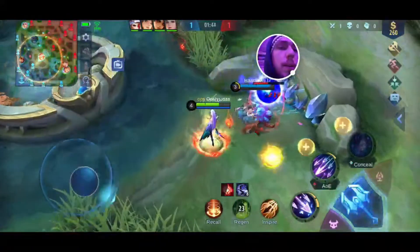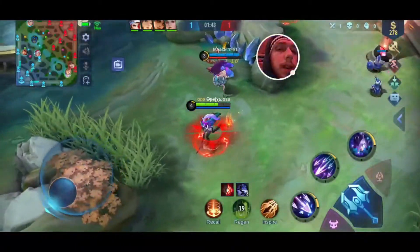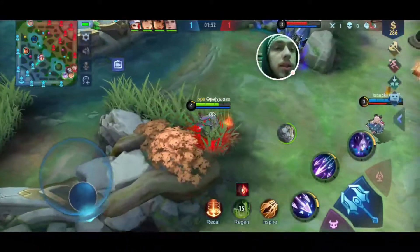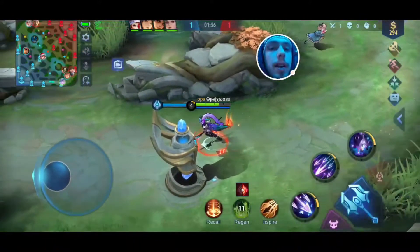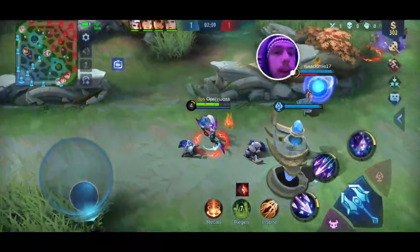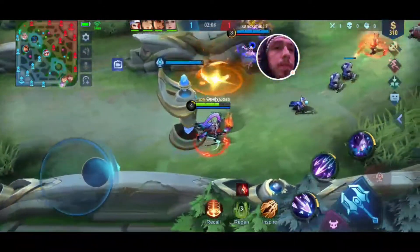Now we hit level 4, and we see somebody trying to gank — it's just a Wanwan. I don't believe that she's level 4 yet, so we should be relatively safe. But Khufra's right behind her, so we're going to just back up and play even safer. The safer that you can play with Maya at the early stages of the game, the better. It looks like we'll have to do some early defending, which is unfortunate, because it'll mess up our farm.